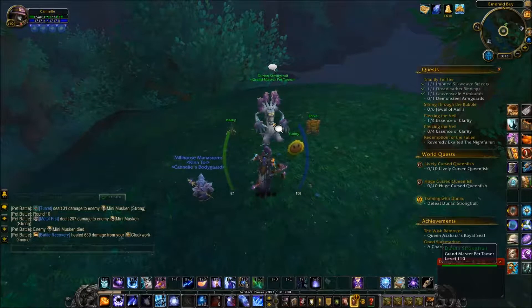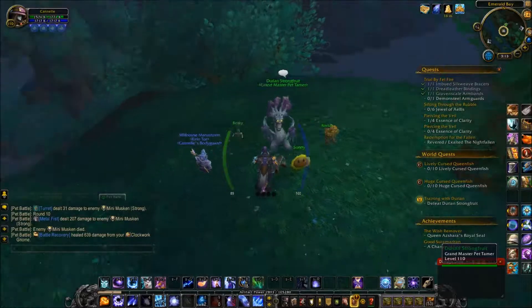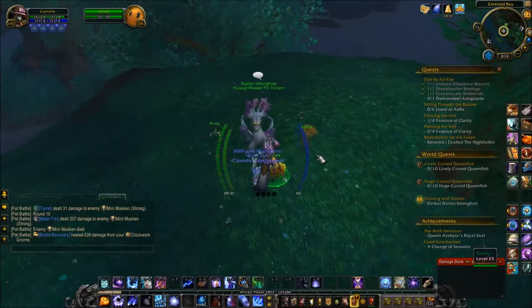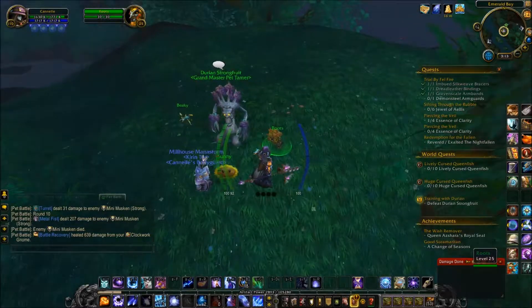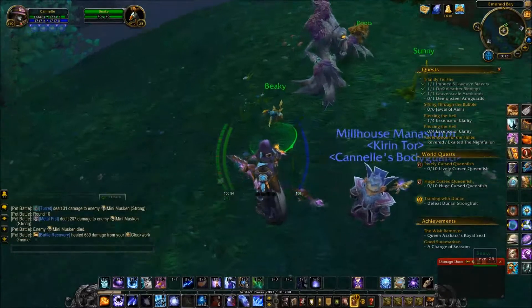He's eager to help our pets train alongside his own. The pets he uses are Sunny the Sunflower, Roots a miniature Ancient, and Beaky, a little Hippogriff chick.